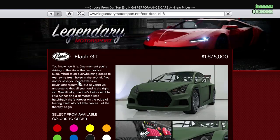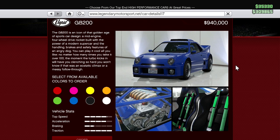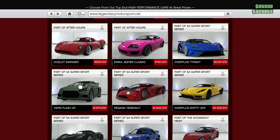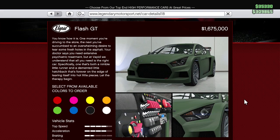Cost is a touchy subject — it's 1.675 million dollars with no trade-in option. You can compare it directly to the GB200, which is pretty similar in handling, though arguably a little more efficient. Do you want to pay $700,000 more for this? If you're a big rally enthusiast or you compete in rally racing using the sports class, this is probably the car you want. It depends on what type of rallying you're doing — the actual GTA rally style or the rally cross style we've been doing.